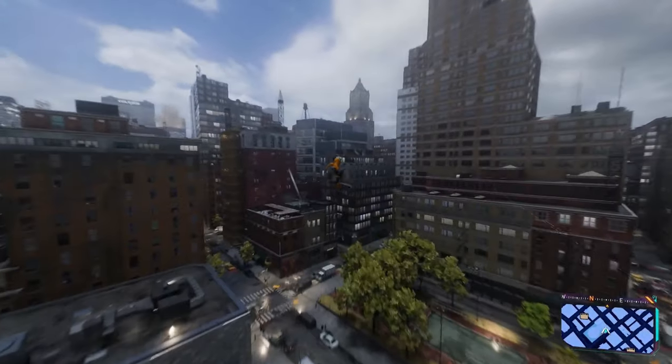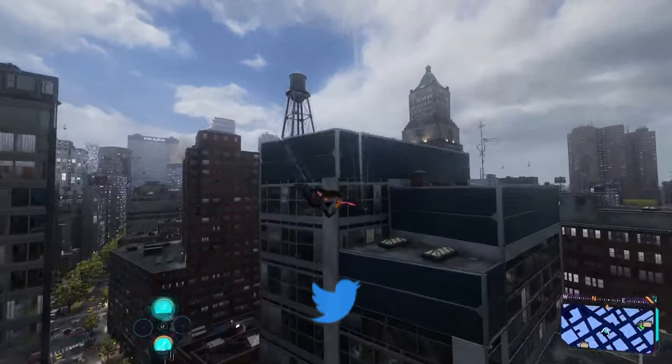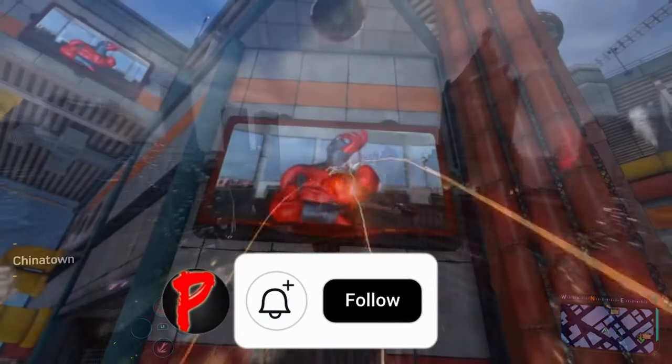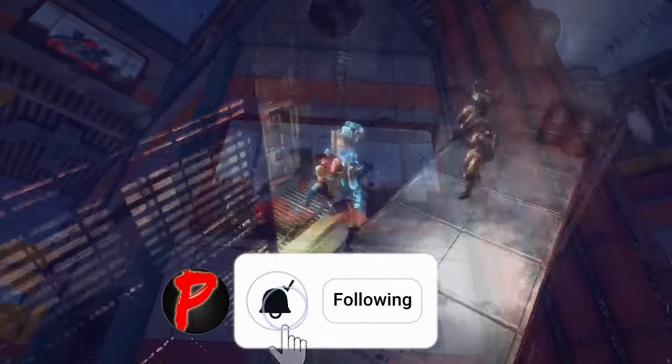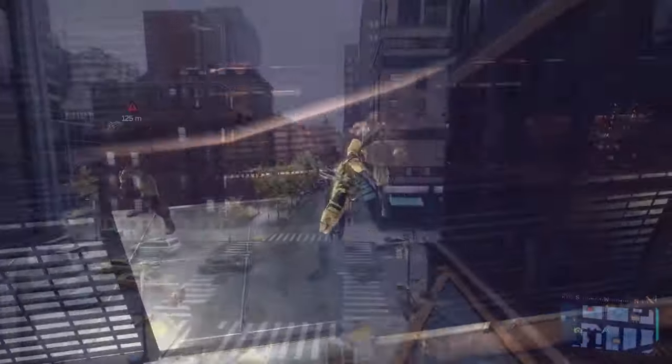I feel like a good thing would be — once Wolverine gets into Deadpool's place — to have something similar to how it was done in Shattered Dimensions, where Deadpool shows up on a monitor and lets Logan know that he's looking for Ajax and will let him know when he finds more information.